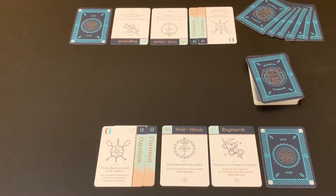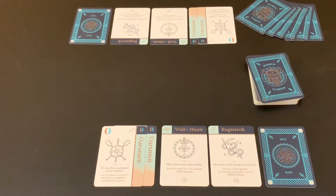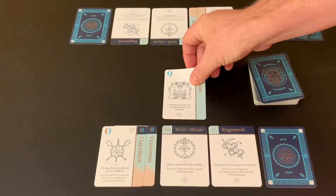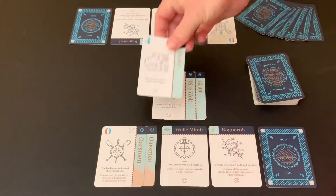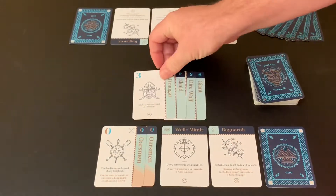When building longboats, there are a couple of rules to follow. You can build any number of longboats on a turn — adding warriors to an existing boat or starting new ones — but you can only have a maximum of three longboats at any given time, with a max of four warriors each. Here I'm building a longboat: a Giant at value nine, a Dire Wolf at five, a Scald at four, and a Draugr at three.